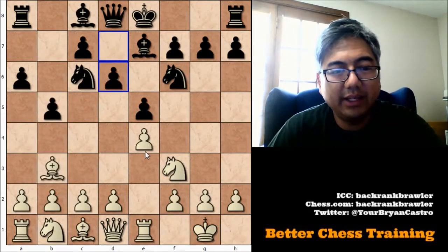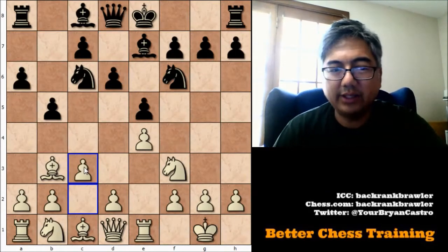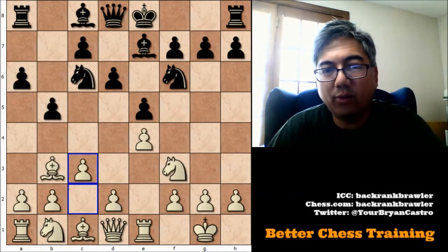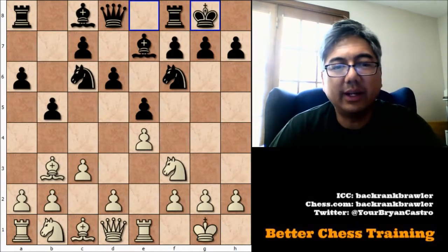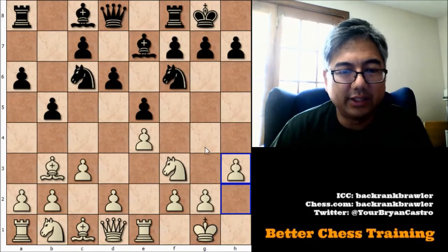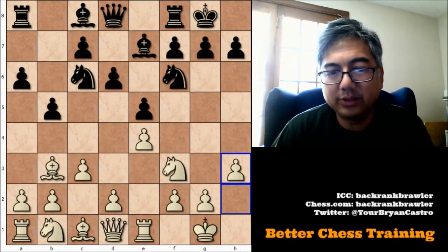B5, Bishop to B3, and D6. Now white plays C3 here, and there are two reasons for this. One is to give the bishop a place to escape in case black attacks it — say, Knight to A5 — and also to prepare D4 to help fight for the center. Black castles, and white plays H3, a very common line, preventing this knight from hopping here or this bishop from coming here as well.